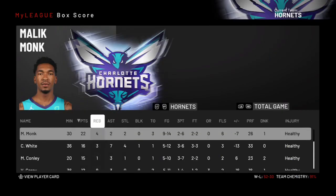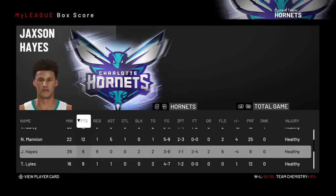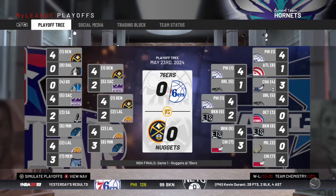In this game, Malik Monk had 22 points. Kobe White had 7 assists and 4 steals. Jackson Hayes had a pretty nice all-around game but did foul out. Taking out the Magic — RJ Hampton had a pretty good game.